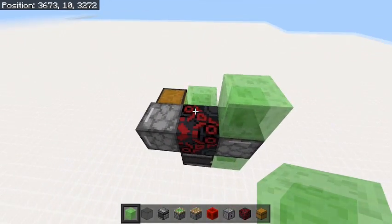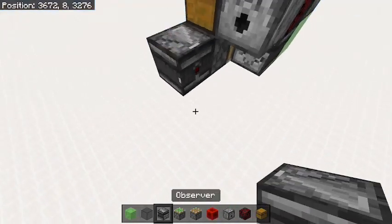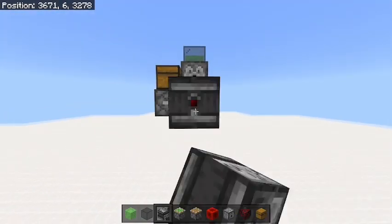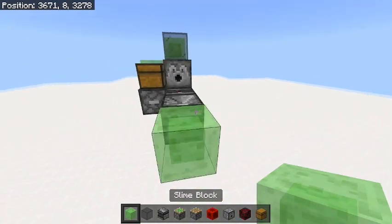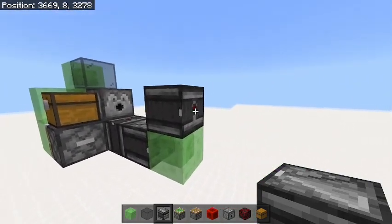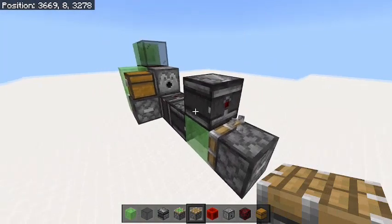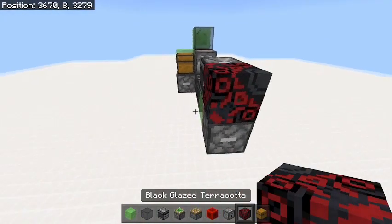Then you're going to place one glass block right here. Next, go back to this side and place an observer facing up, and an observer facing back reading out from that, and one slime block. Then you're going to place an observer here — this will read the lava when it gets dispensed. Then place a piston facing forward on that slime block, and then one glazed terracotta here.